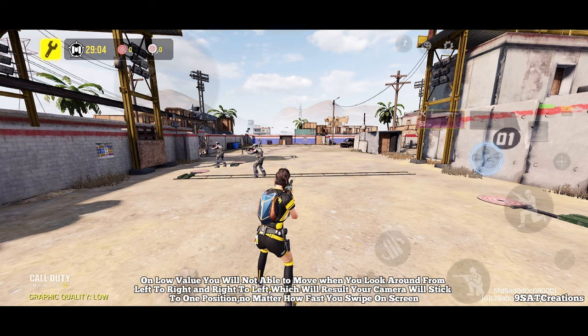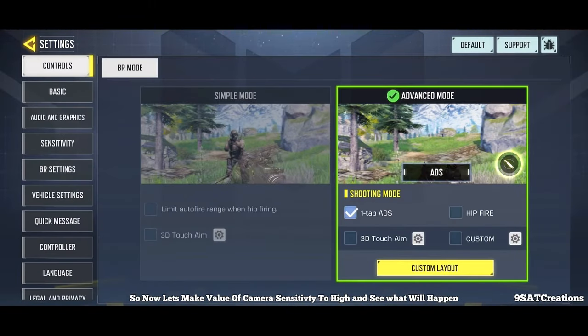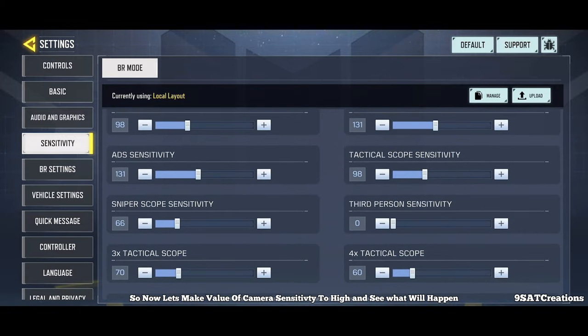On low value, you will not be able to move when you look around from left to right and right to left, which will result in your camera sticking to one position no matter how fast you swipe on screen.